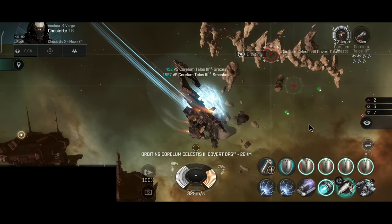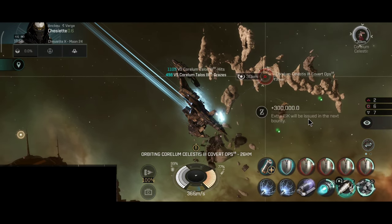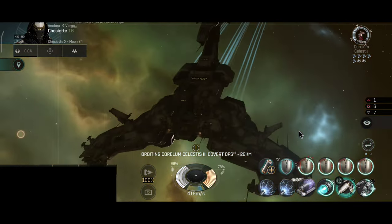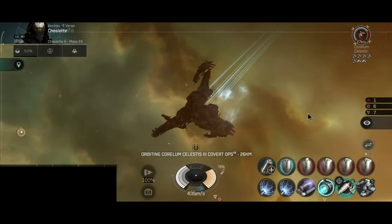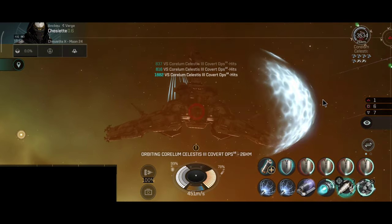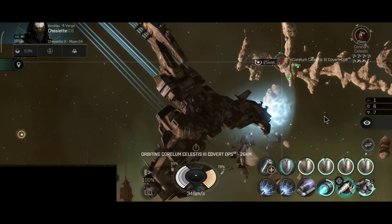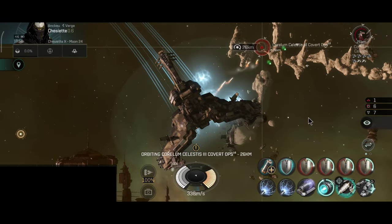Overall I have to say I kinda like the snake, but I believe this ship is not quite made for me, because it's kinda slow and you really need to use warp core optimizers or be aligned. There are a lot of options for the fit — you can go full DPS with sentry drones, or you can go a tank fit like I did.